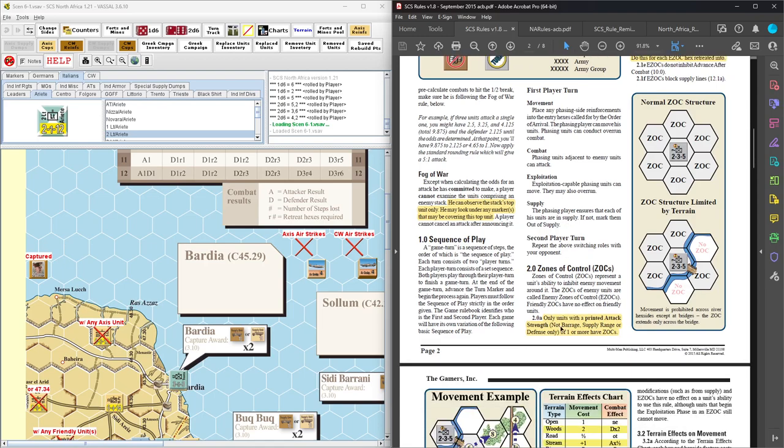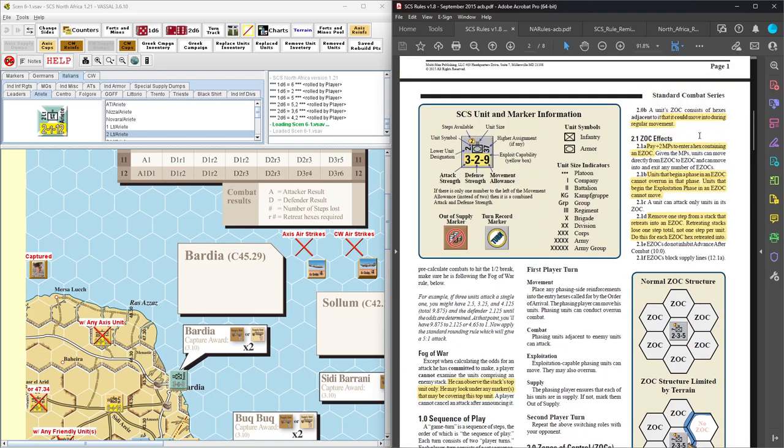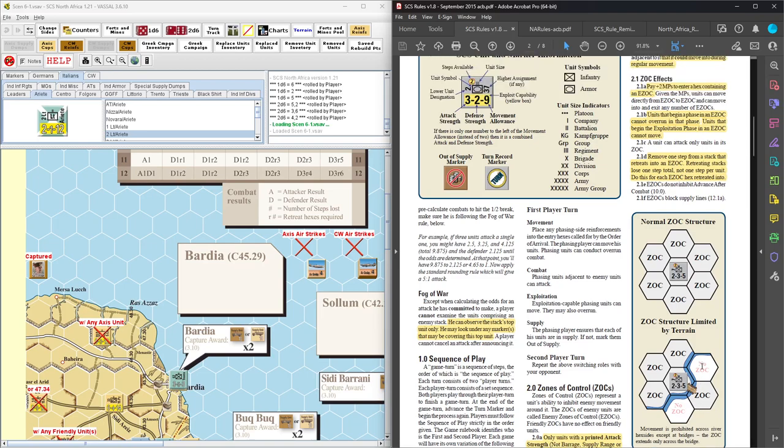Zones of control: only units with a printed attack strength of one or more have a zone of control — not barrage supply or defense. So if there are some units out there that are zero attack and then a defense, like German anti-tank units, they don't have a zone of control. And the zone of control only extends into hexes the unit could move into. This unit could move across the bridge, so the ZOC does extend there, but if it can't cross a river, the ZOC does not extend there.